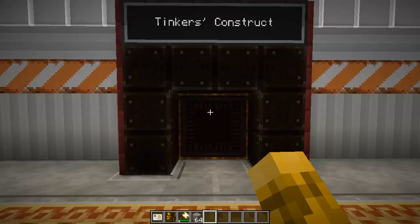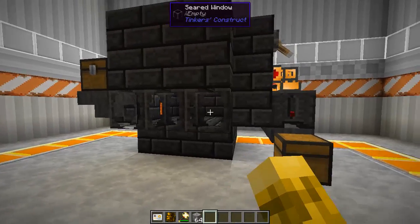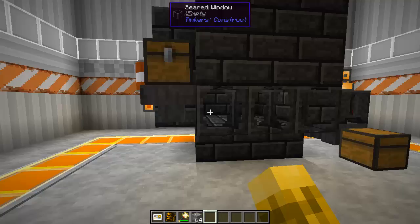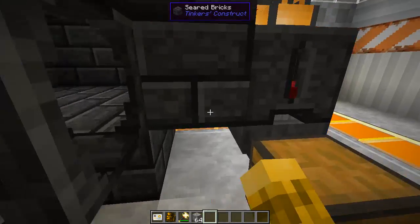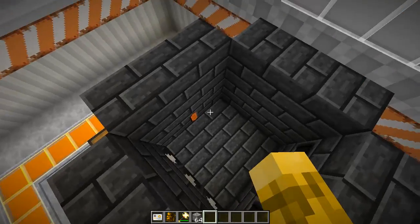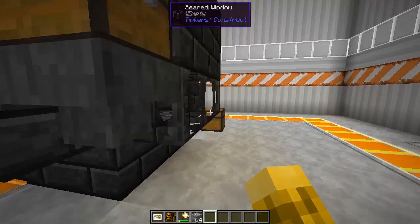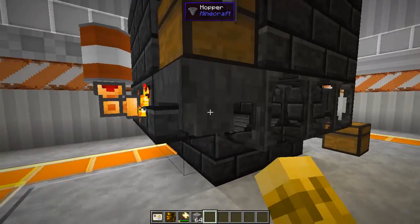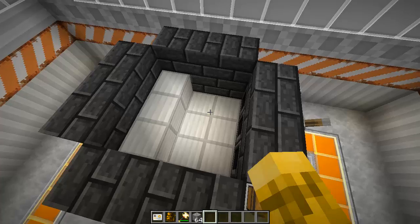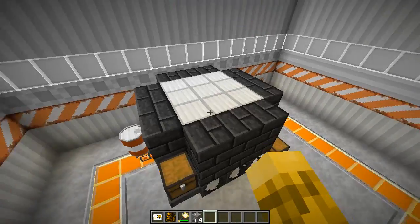Next up we have Tinker's Construct — very common and very easy to build early game. You don't need a lot of material: just some sand, gravel, and clay. You build a multi-block smeltery structure explained in the book you get when you start. I've built it three high, but you only need it one high to start. You need a controller, a tank to store your heat source, and a way to output the liquid metal. You put ore into the slot — it fills the internal area with blocks (they're fake, visual only) — and uses lava to melt the iron.